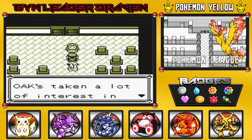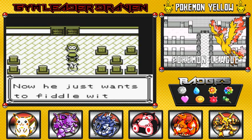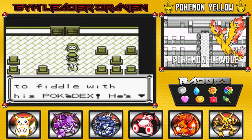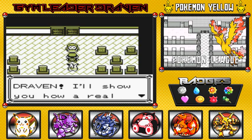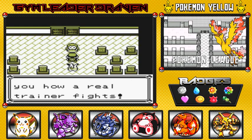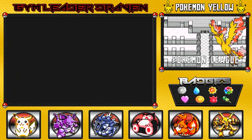Agatha says: 'I am Agatha of the Elite Four. Oak's taking a lot of interest in you, child. That old duff was once tough and handsome — that was decades ago. Now he just wants to fiddle with his Pokédex. He's wrong. Pokemon are for fighting, Draven. I'll show you how a real trainer fights.' Okay, let's do this!